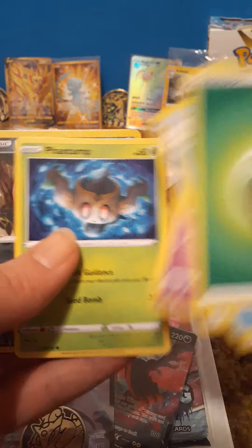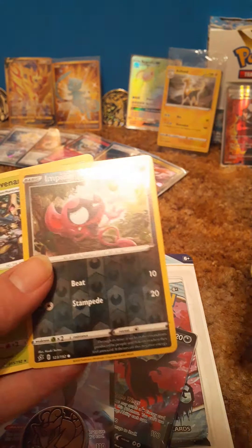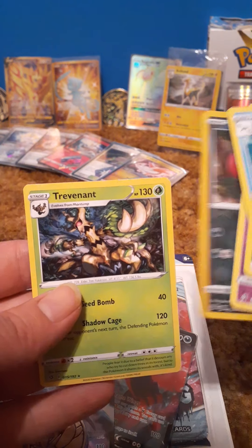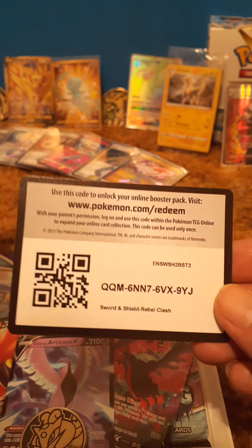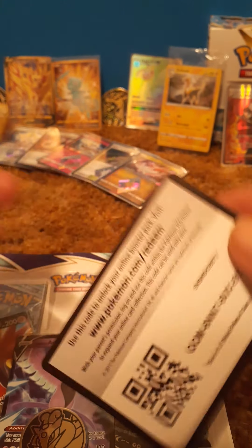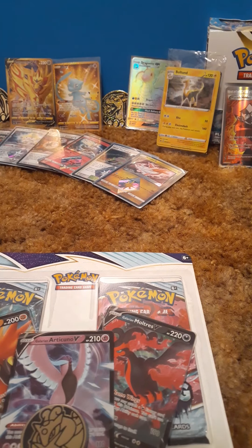We got Nugget, Clefairy, Bulbasaur, Nosepass, and an Impidimp — actually a reverse Impidimp. Here's a code card for anybody who wants the codes. All right, nothing great from the Rebel Clash.